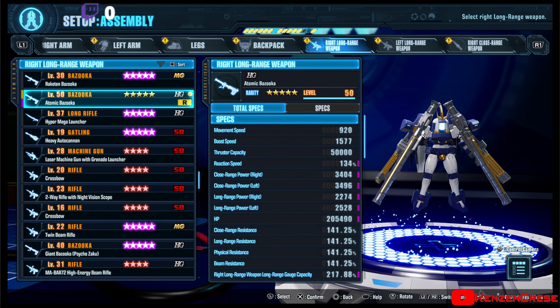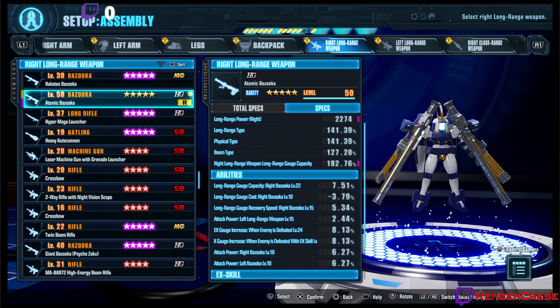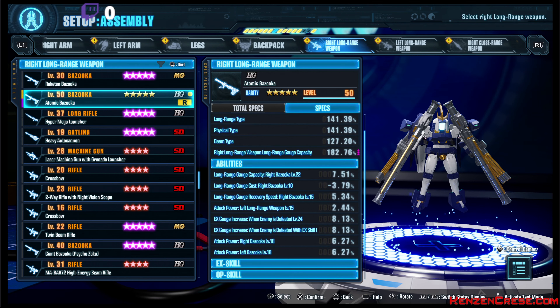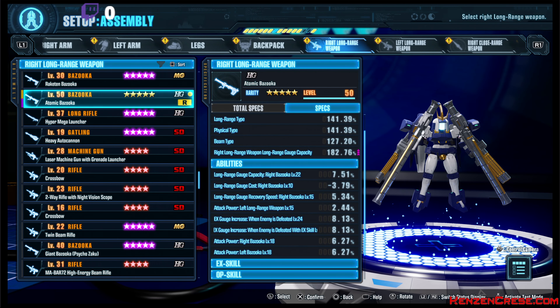To start off, whenever you highlight over a part for your suit, you hit L2, and it'll bring up your list of abilities that you have on there. The higher the rank, the more abilities you have, and I will show you how to rank up your parts in this as well.